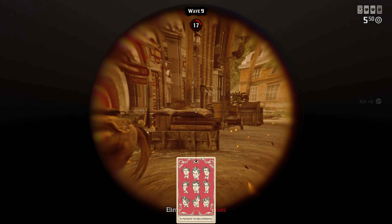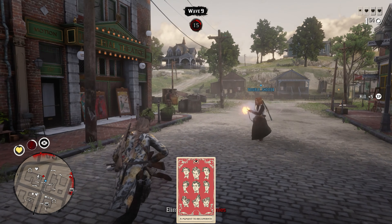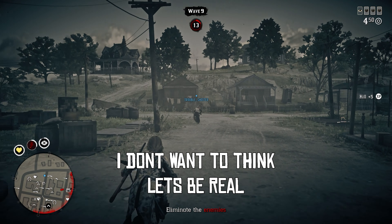A Moment to Recuperate is good and it plays kind of like Quiet and Inspiration. It heals you for 8% of your max health a second, but if you take damage the effect will cancel. You would go with the same three recovery cards. I use Quiet and Inspiration over this even when playing solo because I don't want to worry about when I should use my Deadeye card.